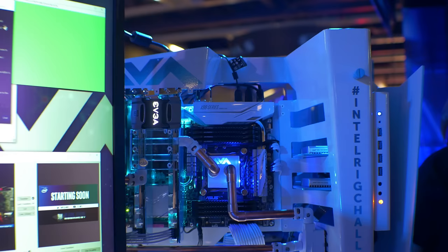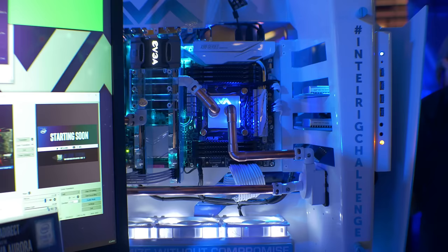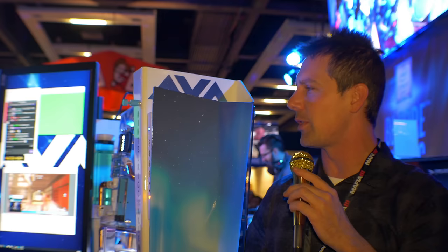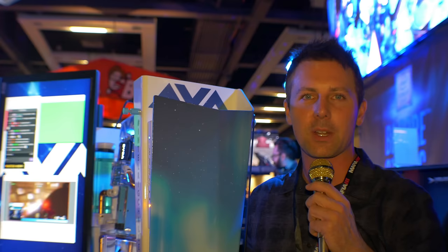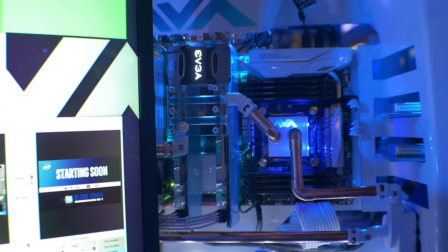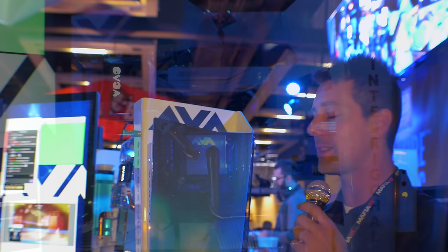So here I am at the AVADirect PC here. No one is here to be found, so I can't do an interview for this PC, though I can talk a little bit about it. We've got tempered glass at the back of this PC, and they've also got two vertically mounted GTX 1080s — a very interesting design. It's got that 6950X, so those 10 cores are in there. Absolutely decked to the rim, and whoever won one of these PCs is definitely going to be very happy.